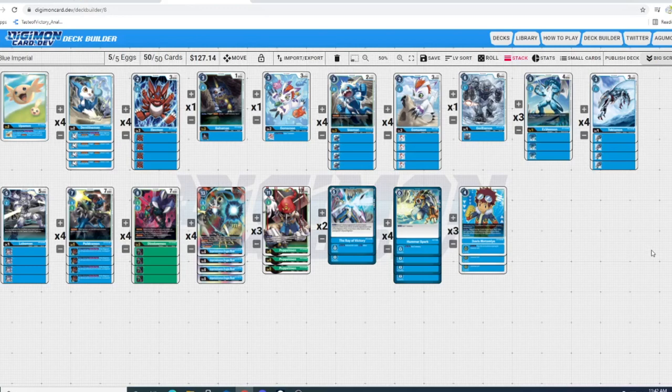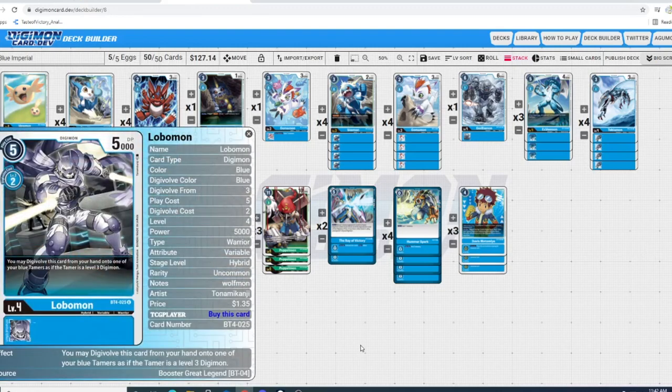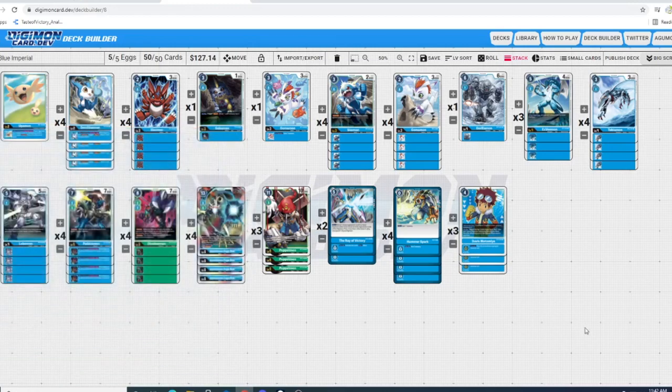So why is that? Looking at this list, a lot really hasn't changed, but the big thing here is the new Lobomon card. This card says for the cost of 2 Digivolution, you may Digivolve this card putting your hand onto one of your Blue Tamers as if the Tamer is a level 3 Digimon.